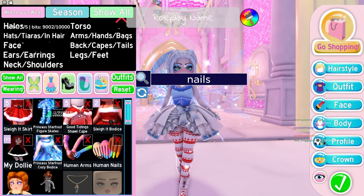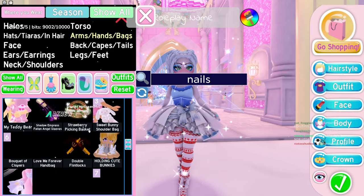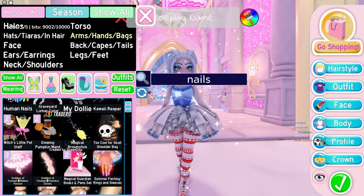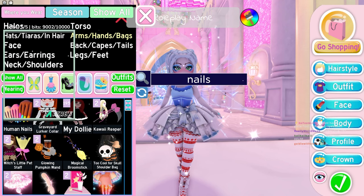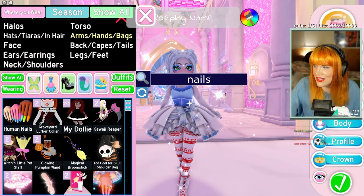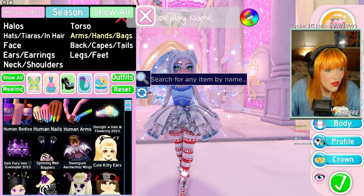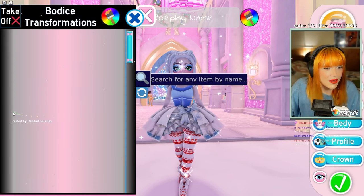Oh my gosh, I'm freaking out! Wait, can you still put on the other arms? Yes, you can still put the other arms on, but there are human arms now. That means with Whimsy Witch you can wear the human arms so you can pretend it has sleeves! I'm literally losing my mind. Let me see what else is new in my inventory — human bodice, human nails, and human arms!